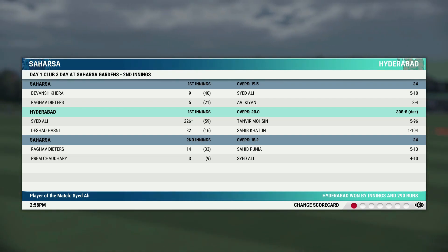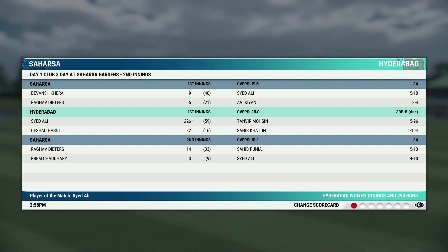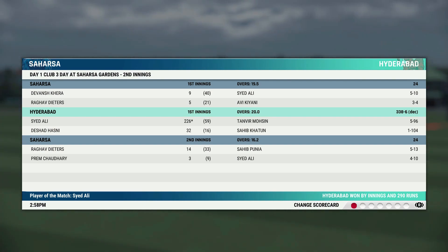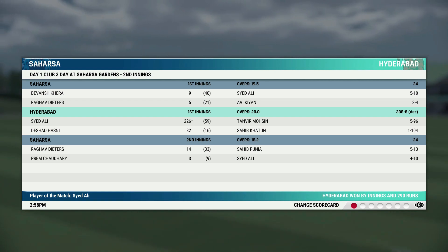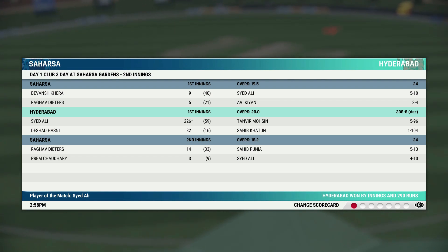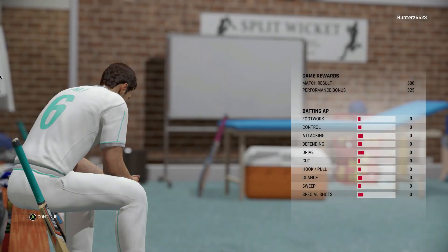Here are the highlights: Ali took five wickets in the first innings, then played brilliantly as a batsman scoring 226 runs and was not out — we declared the innings because the score was enough. Then in the second innings he took four wickets — so nine wickets totally in the match and 226 runs. What else can you expect from a player? Amazing display. We'll get some increase in his stats — that's it for today, I'll see you again soon in the next video.